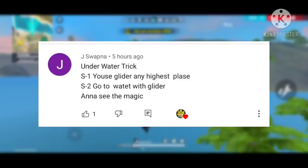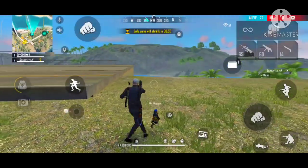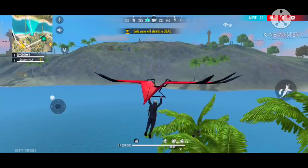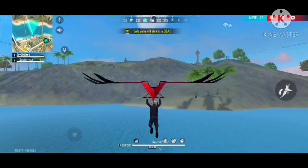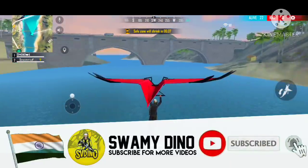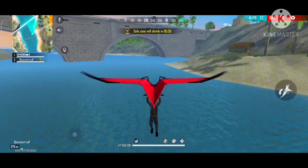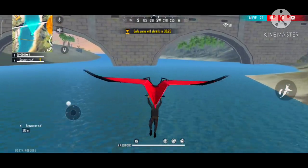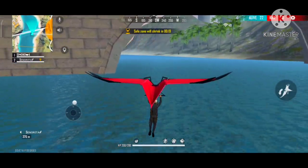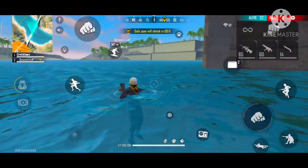Step 1: Use a glider at any high place. Step 2: Go to water with the glider and see the magic. We will charge the magic. Okay guys, I have a glider here — we have water and we are going to go in the water. We can use the glider to keep it in water for a long time. The water is the most important thing — this is the water trick. Now look at this, we are in the water.